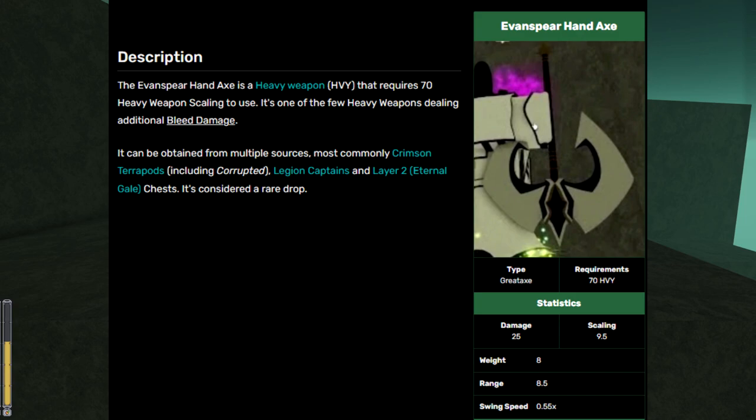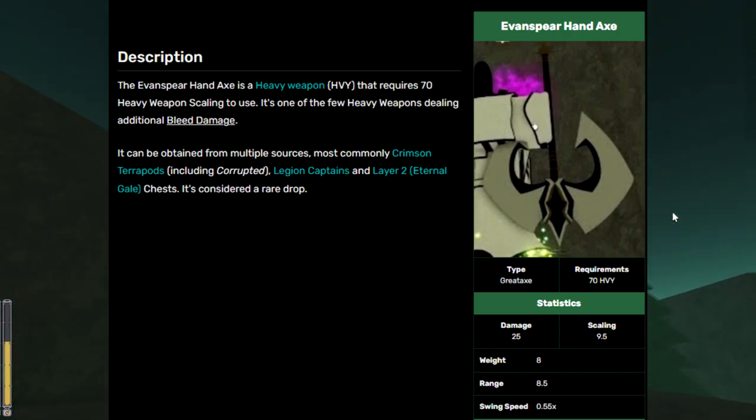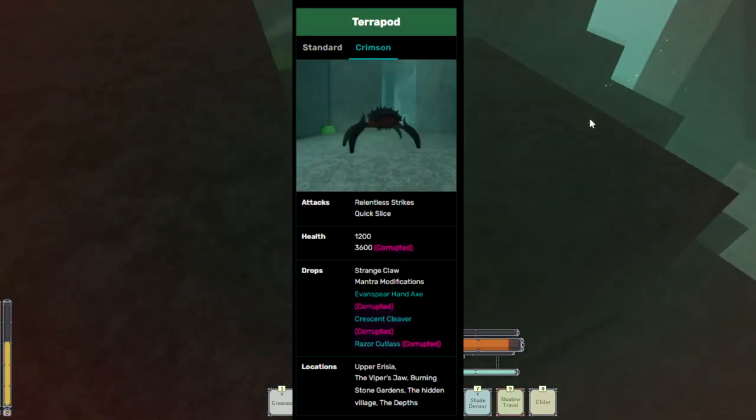But while obtaining this Evan Spear Hand Axe, I actually had to find a way to get it, because it's a very, very hard-to-get item in the game. So I researched around and found a pretty good way to farm for it. One of the primary ways to get it is by killing Crimson Terrapods — they're like a variant of the Terrapod in Deep Woken.